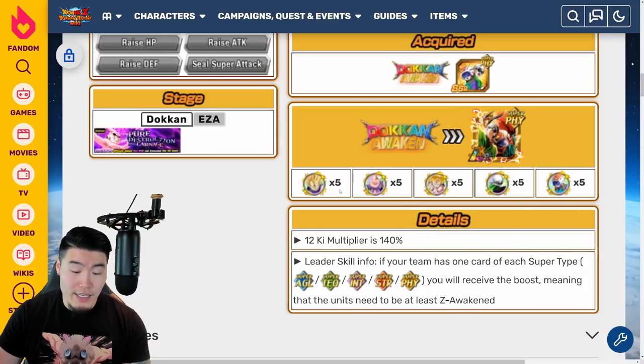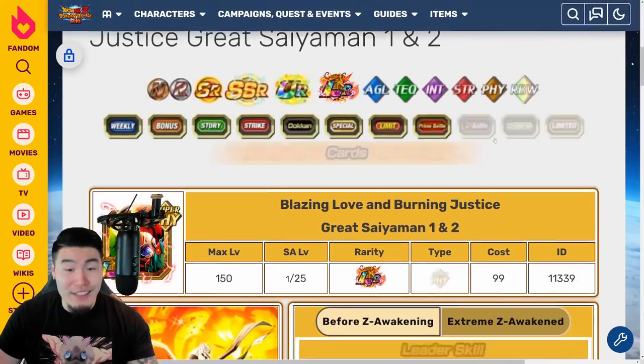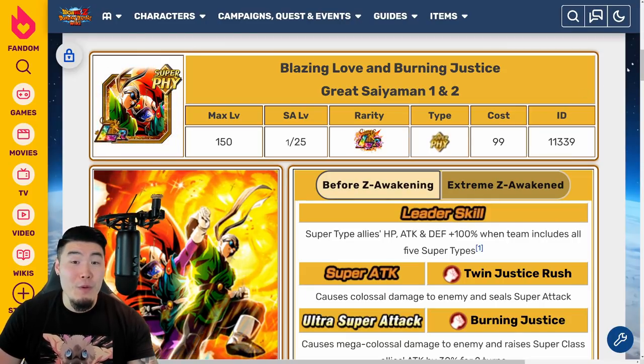Then go back to the Evil Power Strike Back event to get the G.T. Goku medal, which is from Stage 24. The Saiyan Man 1 and 2 medals are both from Stage 15. So these two are from the Hero Extermination Plan event — Stages 22 and 23 respectively — and G.T. Goku is Stage 24, and Saiyan Man 1 and 2 are Stage 15. Get 5 each of these medals, and then you can Dokkan Awaken your TUR Great Saiyan Man 1 and 2 finally into LR Great Saiyan Man 1 and 2.